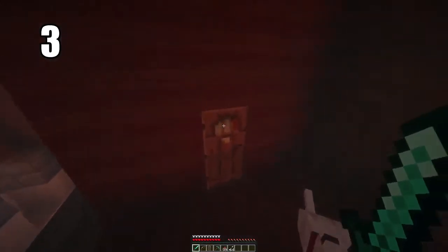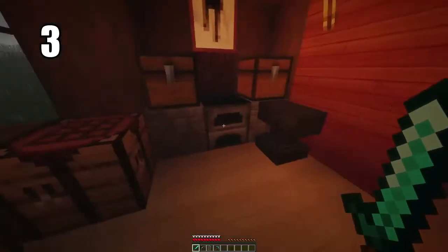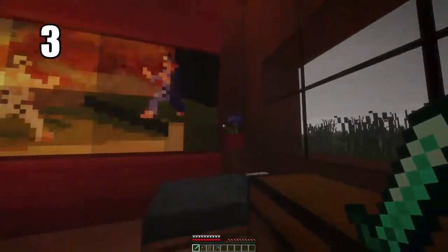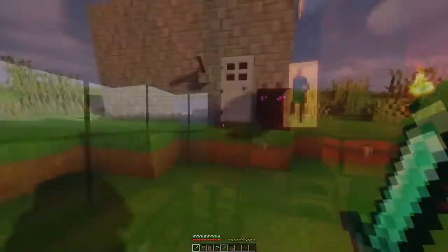Tip number 3: putting two chests back to back, you can make a double chest and they're unbelievably useful. You have so much room in them, pretty much in excess of more than you'll ever need. You can have an entire storage area of just complete double chests. They're really easy to pull from and they look stylish as well, so there's no reason not to have them.